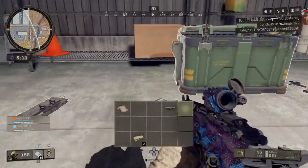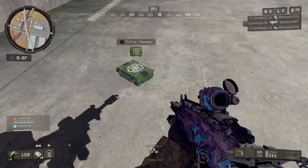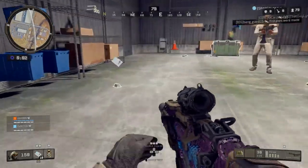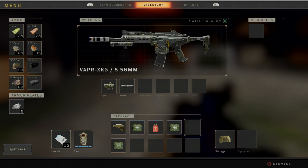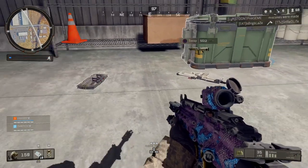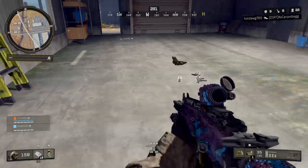Sitrep - circle collapse imminent, get to safety. All I need is some sort of barrel attachment for my rampart and I'll max out attachments. I can use a laser for my shotgun but that's it.